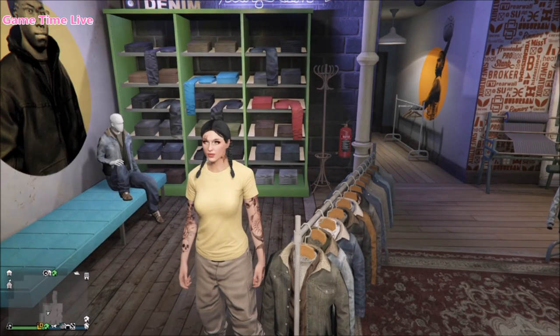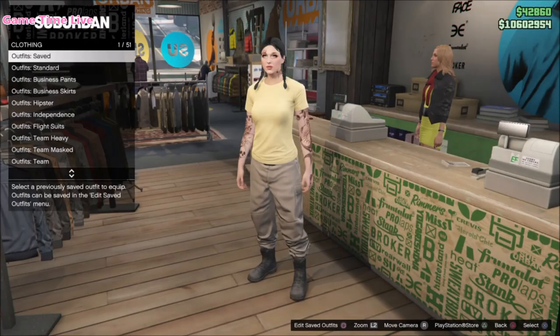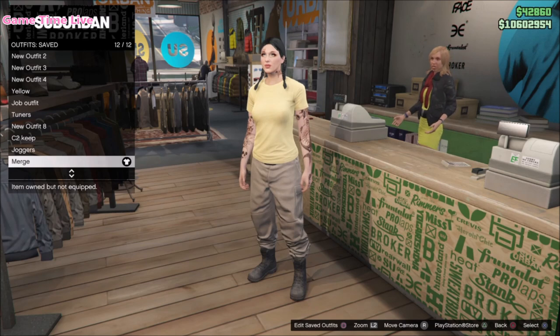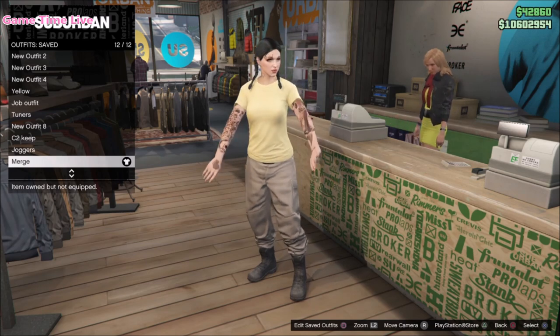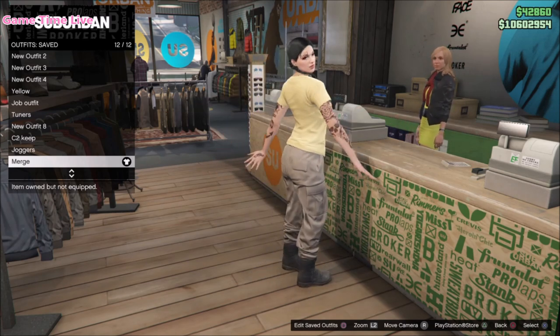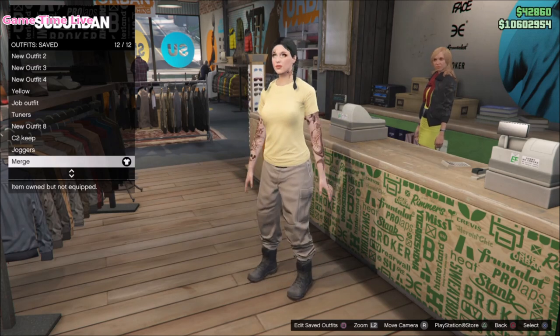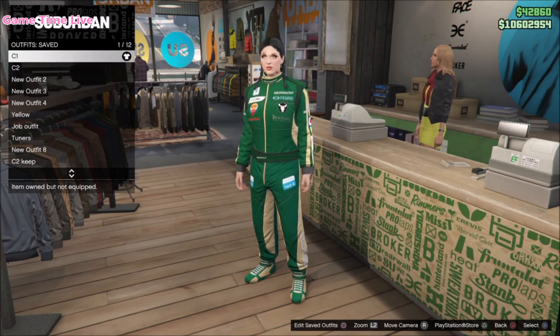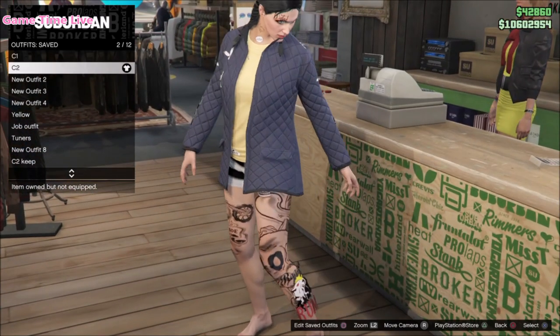First things first, you need to have a pair of joggers — I'm just using this one from the CEO — and you're going to apply the sand t-shirt on top. Make sure that you have no other accessories applied, and then you can simply save this on outfit slot number 20.